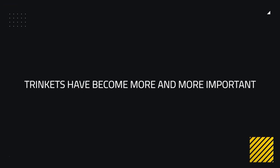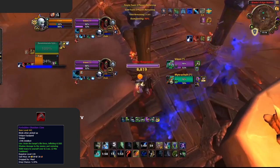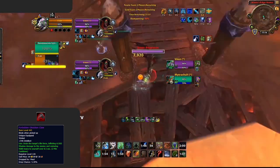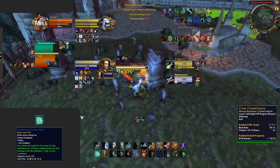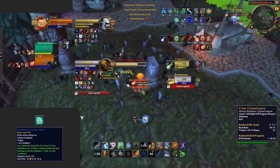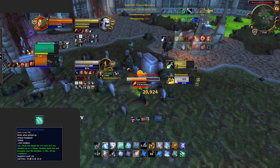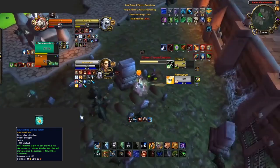Trinkets have become more and more important, now being an integral part of gearing. For Restoration Druid there are two standout trinkets. The Forbidden Obsidian Claw is a must-have — it gives you mana back, helping to combat Restoration Druid's mana issues, and even does ridiculous damage while giving you that mana back. If you haven't got one, get into the raid and make sure you get one. The other must-have is the Revitalizing Voodoo Totem — used as a very strong single-target heal that can be used whilst locked out, before CC chains, or in numerous other ways. You never really want to play without these two trinkets.